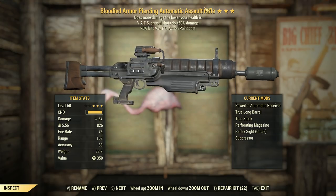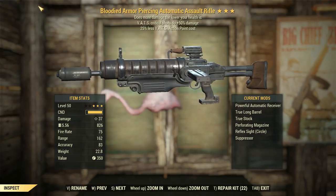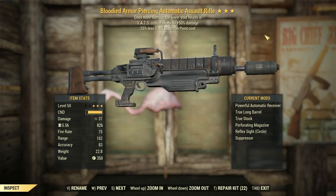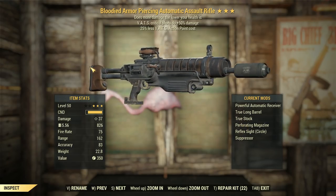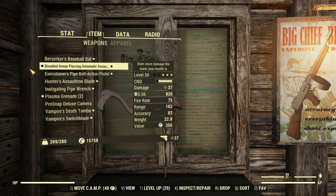Powerful auto-receiver on this, true long barrel, true stock for hip-fire accuracy. We won't be using anything like Ground Pounder because this thing reloads fast enough, and Tank Killer will help boost our damage through armor penetration. Armor penetration will be further augmented by the perforating magazine, reflex sight, and suppressor for VATS usage and stealth respectively. 37 damage.